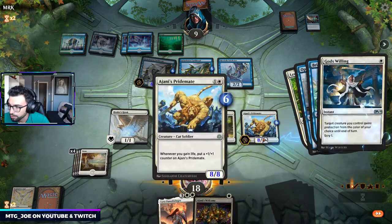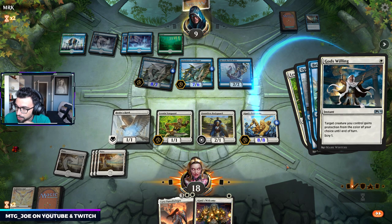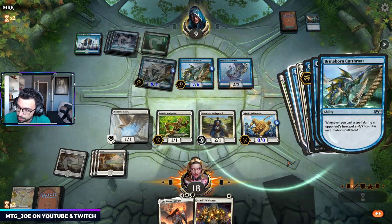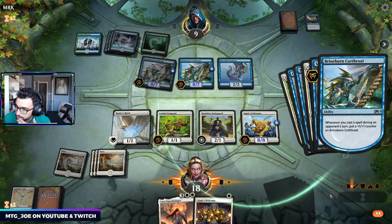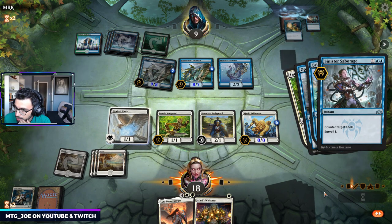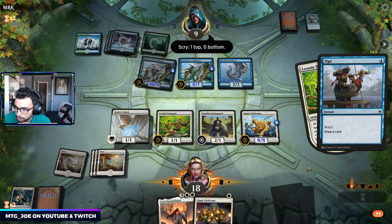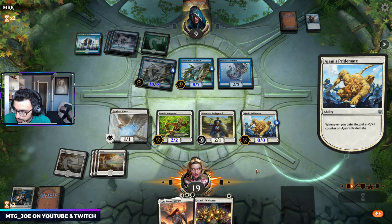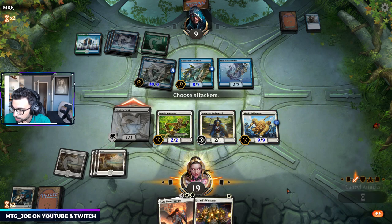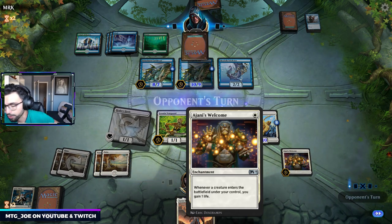I'm going to do this now, just because they're more likely to draw something after that, and that might be the way we sneak it through. They send the Sabotage. Let's get it bigger. They are at one card — well, they'll draw a card off that. Still 9 power, so not quite enough. That'll get it to 10. Just set this up — if we draw a dork or something, it could be a way.